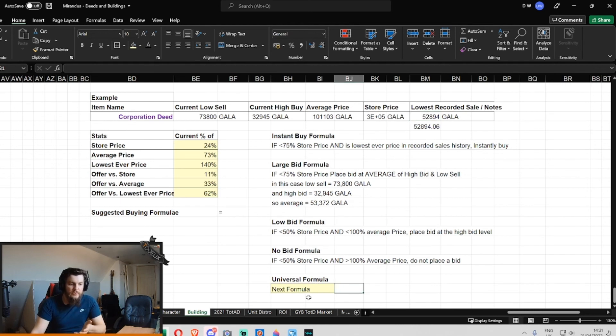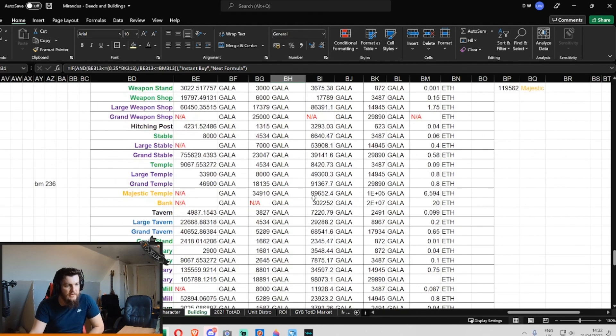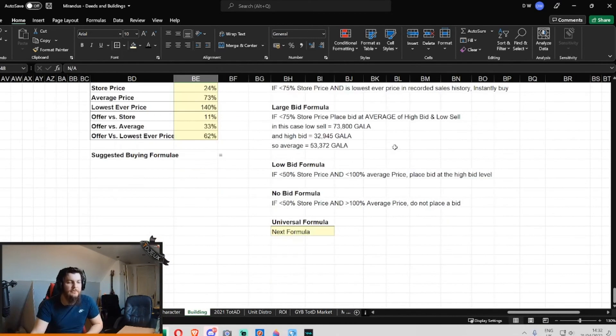Once I've done all of those, I'll then create a universal formula which is just one cell and it'll tell me which of the four things to do. I can use all this data in a column that just tells me — no bid, no bid, that's a really good deal but not the best deal ever so let's go high bid. This one might be instant buy — I don't know, maybe the Grand Forge. There's none for sale right now, but if somebody put one up for 29,000 Gala then that might be an instant buy, depending on the parameters of the formula.